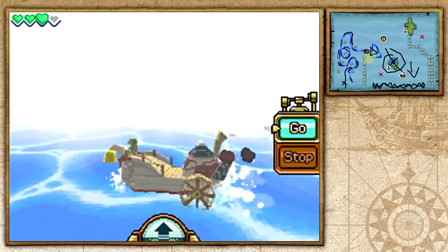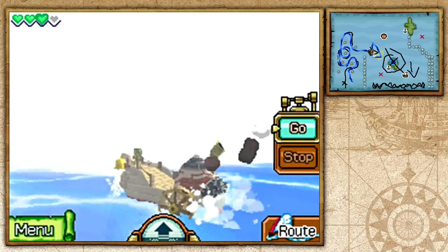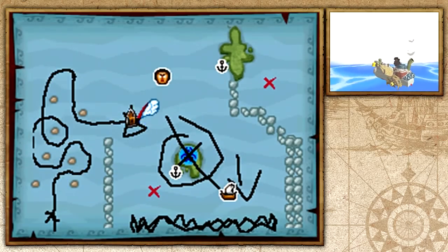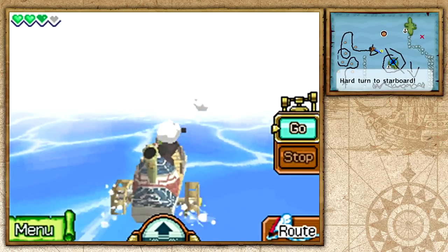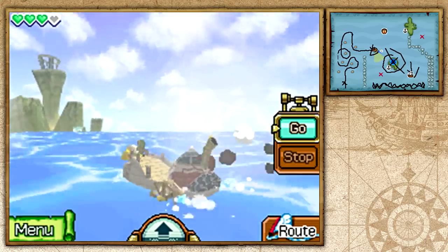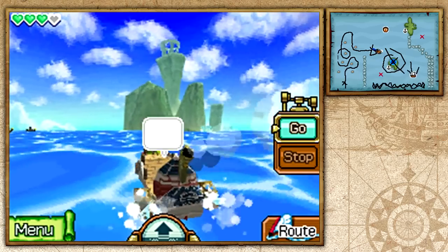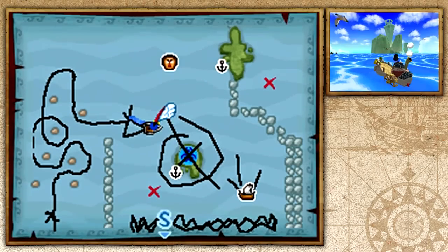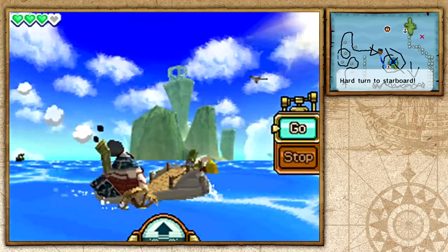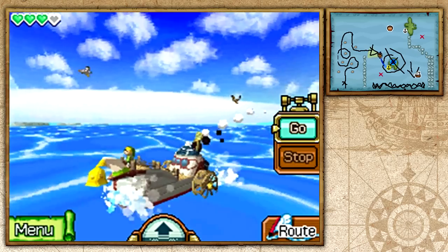The fog starts to clear and yes, we made it through! The horrible fog is gone — it's so bright outside of it. It's really mind-blowing that this is all on the DS: huge areas, a huge sea, everything. The contrast between the thick fog and the bright open sea is striking.